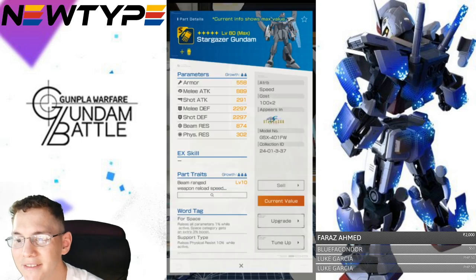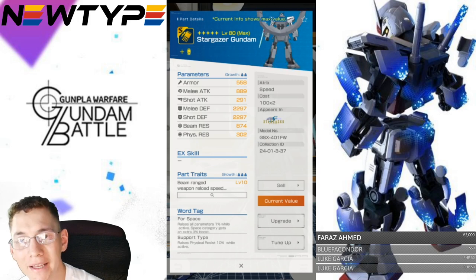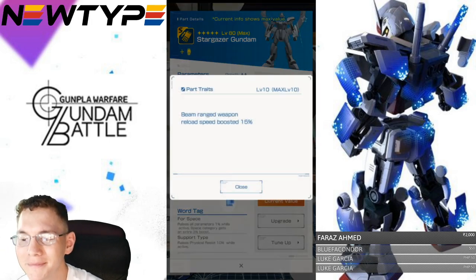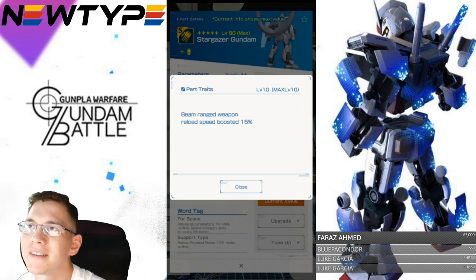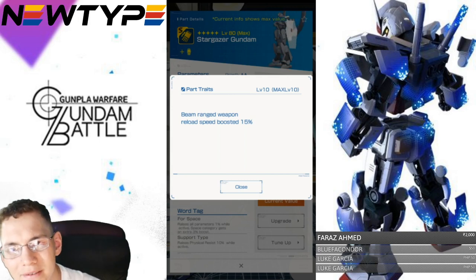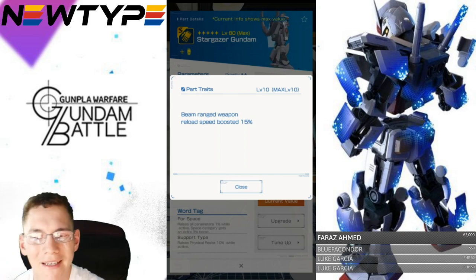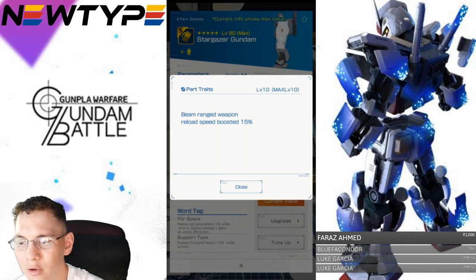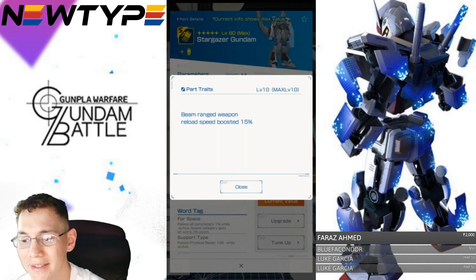Taking a look at the Stargazer's arms — these have amazing defenses, but every other stat is completely horrible. The trait is beam range weapon reload speed boosted 15%. That would be a good ability on something with a lot of emphasis on shot attack, but this suit has no emphasis on shot attack and is not long-distance or mid-range oriented. So I think it's a pretty bad trait overall.